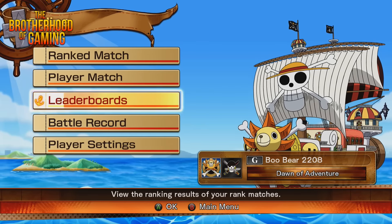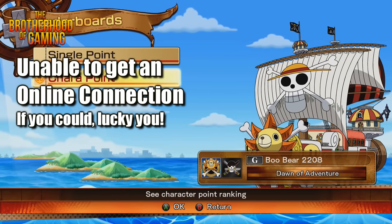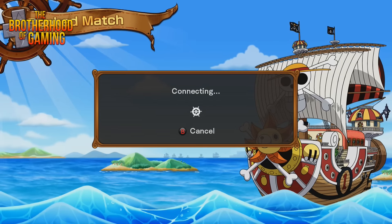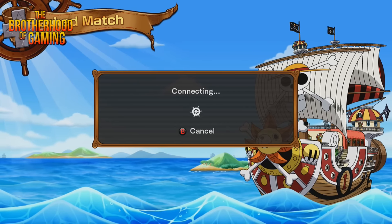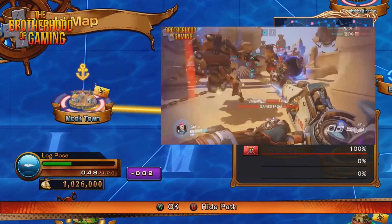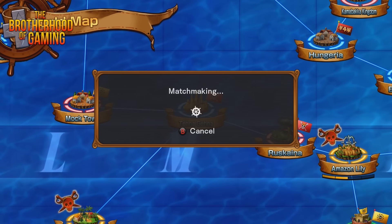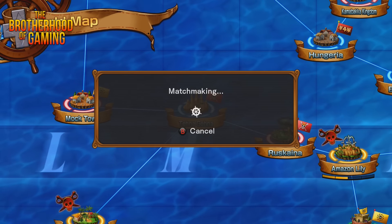We couldn't get an online connection — the exact same thing happened to us with Naruto Shippuden Ultimate Ninja Storm 4. We know it's not our connection; we recently played Overwatch, which requires an online connection to play. So we can't officially comment on how the online works at this time. Well, actually we can — it sucks.